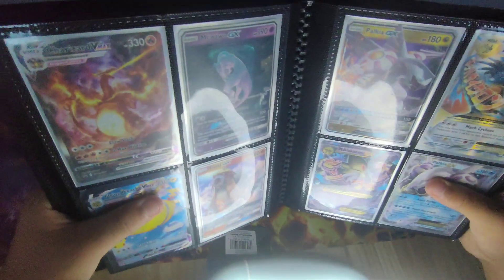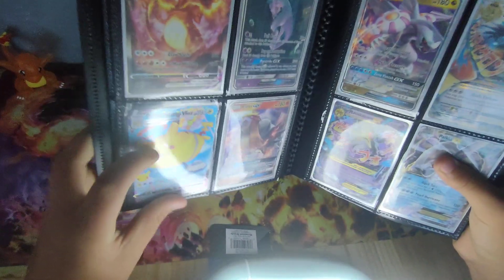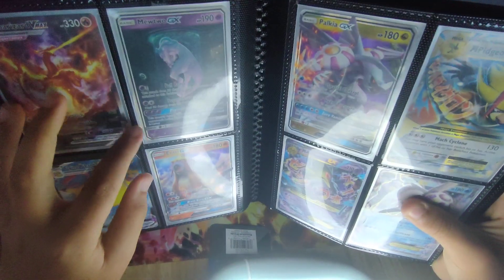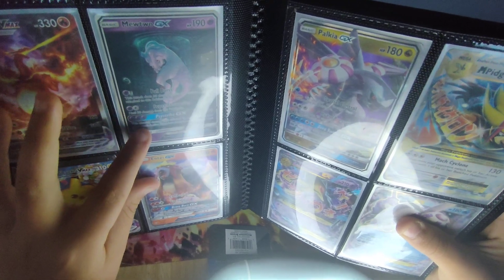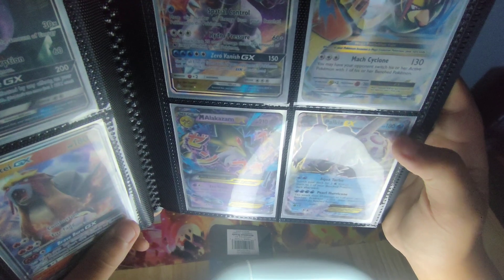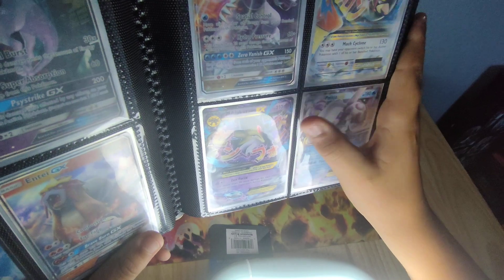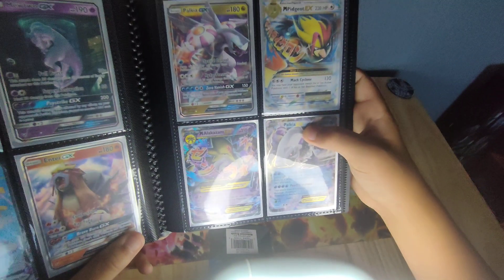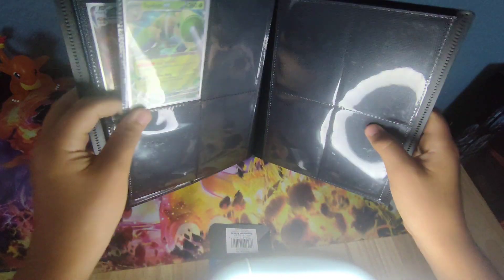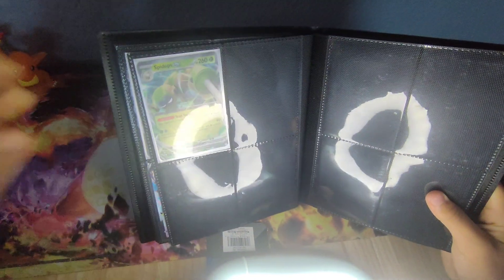Here are some cards I like. Here's the Charizard VMAX from the Charizard box I mentioned in the last video — this was a gift card I got. Here's my Entei GX, a Mewtwo, the secret rare Mewtwo GX, Palkia GX, Palkia EX, a mega evolution Alakazam EX, a mega Pidgeot EX, and on the back we got a Spidops EX from Scarlet and Violet.